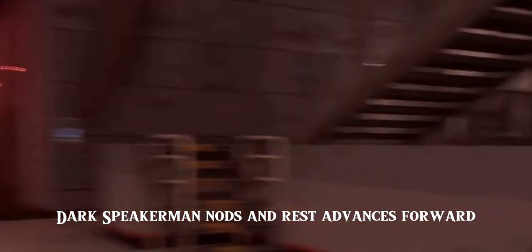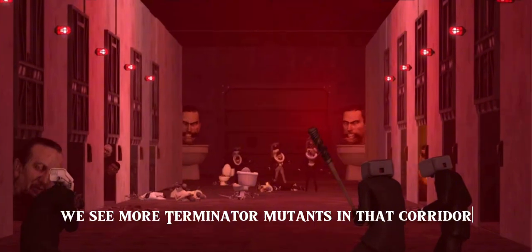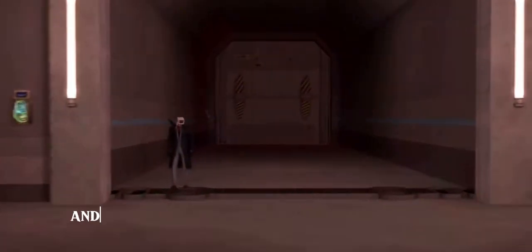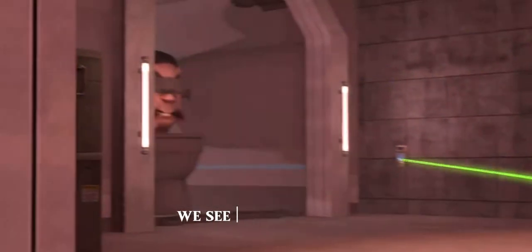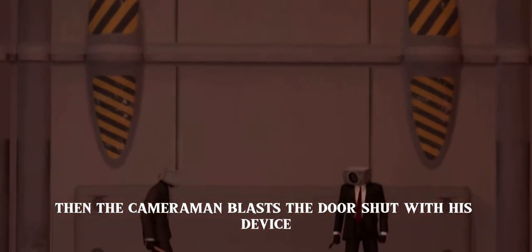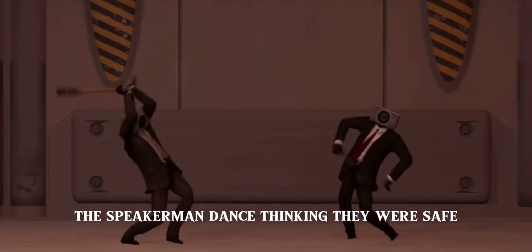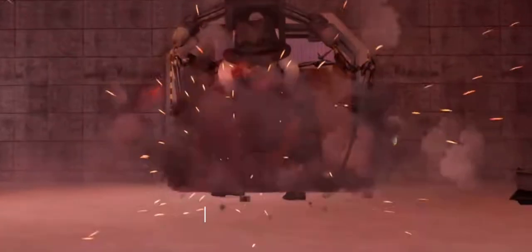Dark Speakerman nods and the rest advance forward into the base. We see more Terminator mutants in the corridor. Plungerman and the rest of the Alliance members run inside. We see another toilet with eyes covered by a beam, then a cameraman blasts the door shut with his device. The Speakerman dances thinking they were safe, but it didn't last long until an explosion from a toilet.